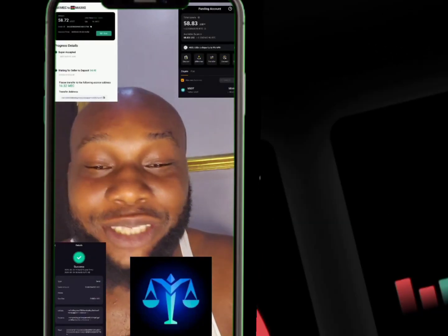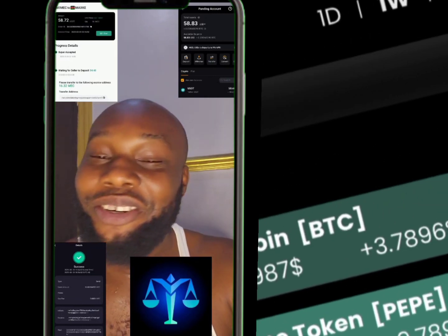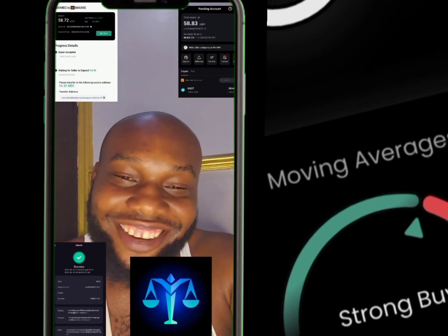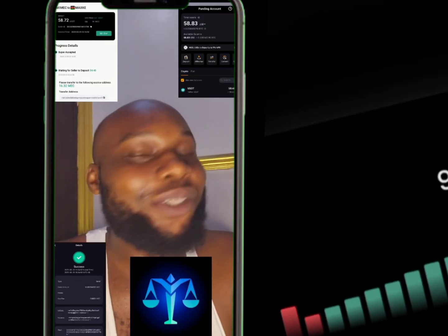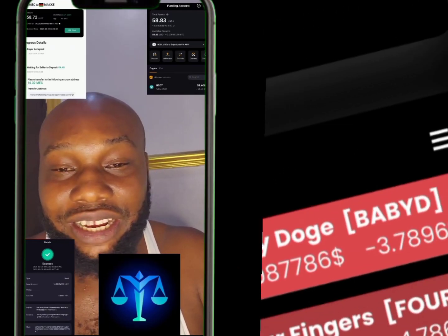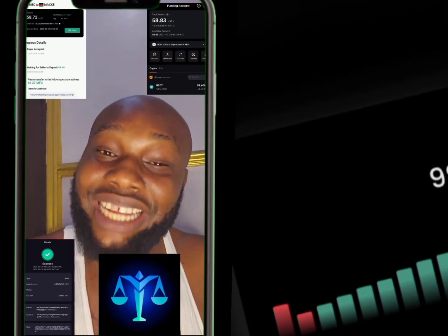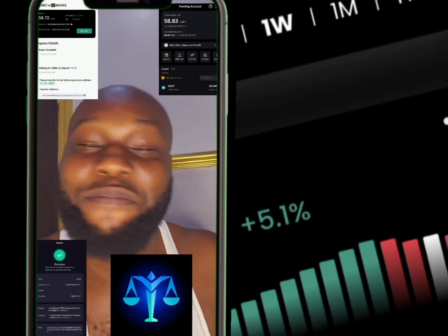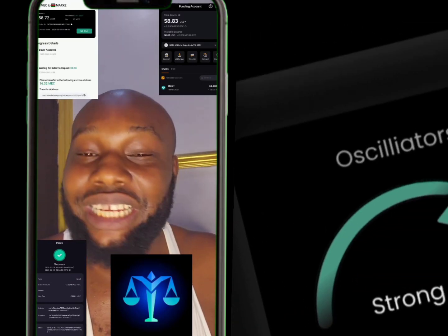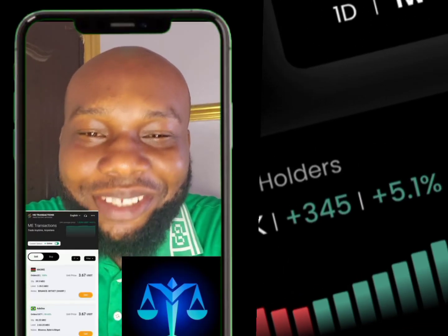Guys, this Me Pass project is free money. You don't really need to do anything — you don't need to tap. All you need to do is daily checking. You earn the coin, then you stake or sell. Check the comment section for the link to register. Use the referral code and they'll give you one of the tokens at $3.60 free. Me Pass is on Google Play Store — search 'Me Pass.'